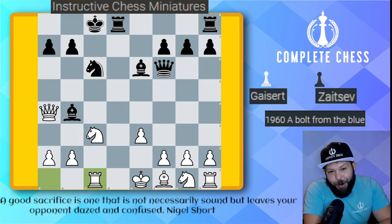I do encourage you, push pause here and see if you can find a bolt from the blue. Black to move — I'm not sure if I find this move, it is so beautiful. A nice forcing move here. Black to move, what do you play here? Hopefully you found it.